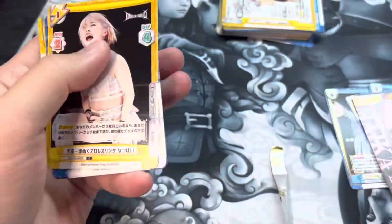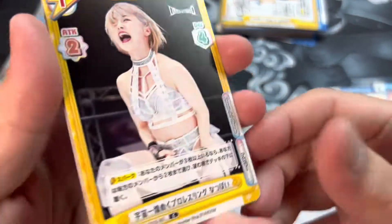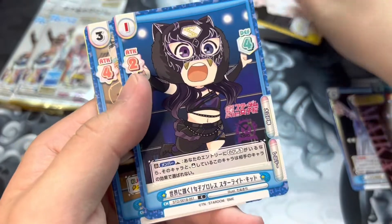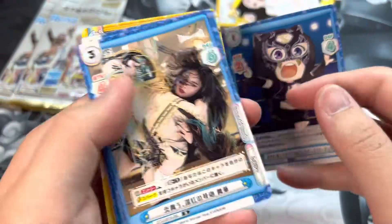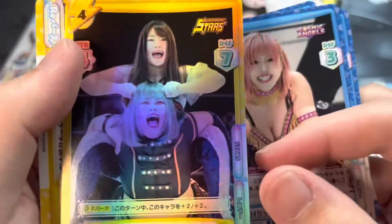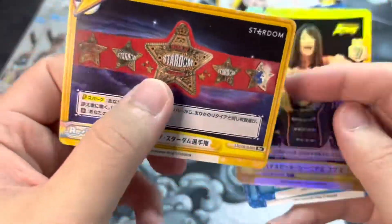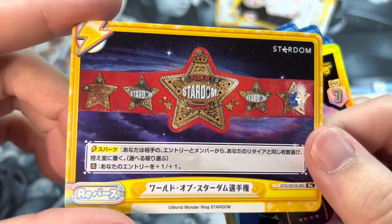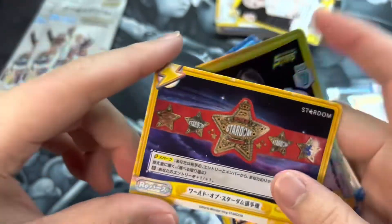I think those special partner cards are the ones you only get one per box, and we got a Natsupoi. We also got Starlight Kid, Hamika, Mina, a foil Stars faction card, and the World of Stardom — the main title, the red belt, the most prestigious title in Stardom.